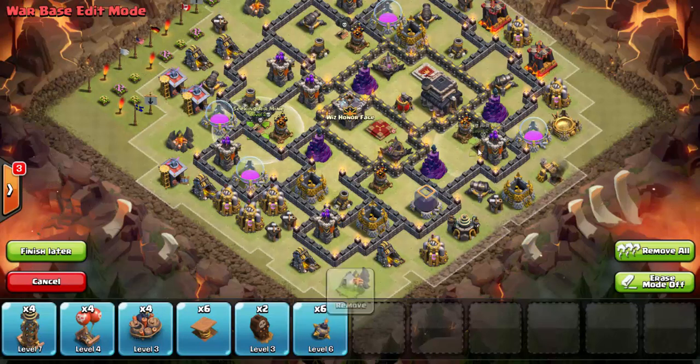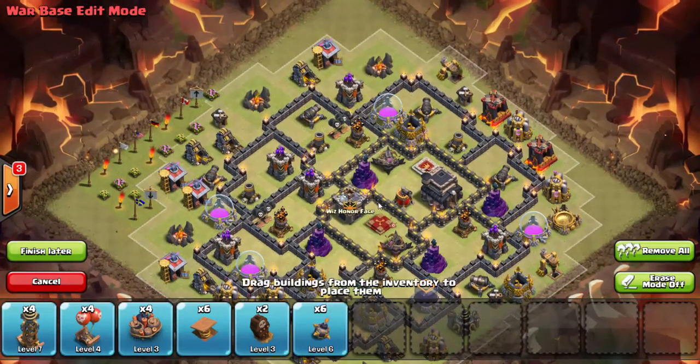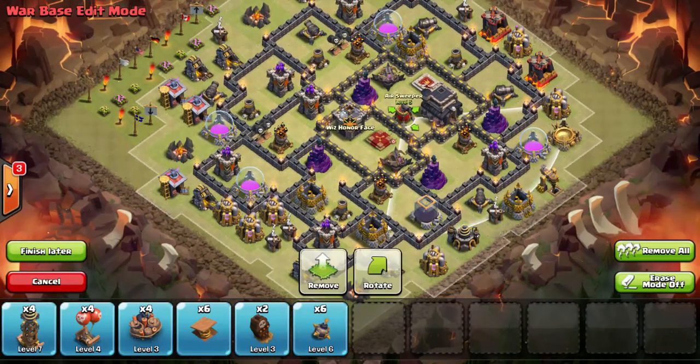What I recommend is taking your seeking air mines and doubling them up — stack them on the defenses. Then take your sweeper nozzle and rotate it so it is not facing the air defenses covered by the seeking air mines. Point it away. That's going to protect your air defenses and buildings on this side from balloon targeting. The sweeper will blast air and create an arc that makes it difficult to access, which also makes the attacker want to start their air raid from behind the sweeper.